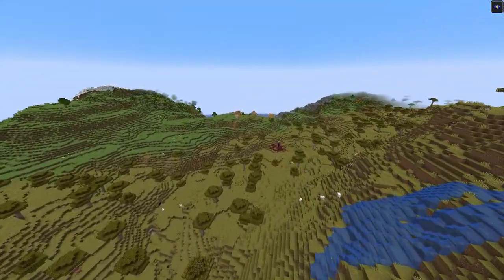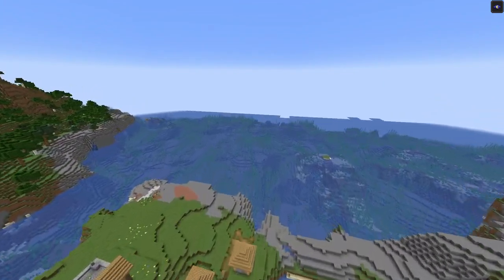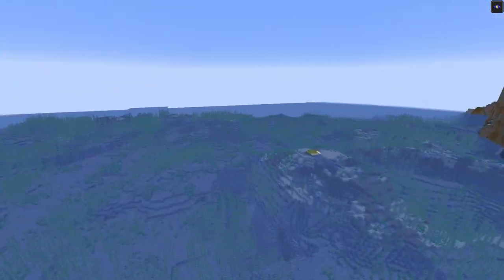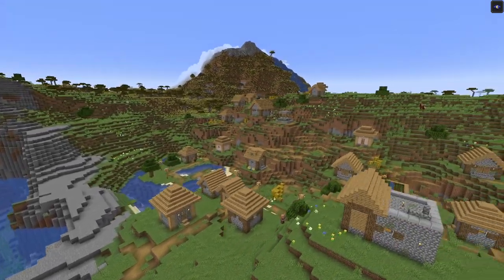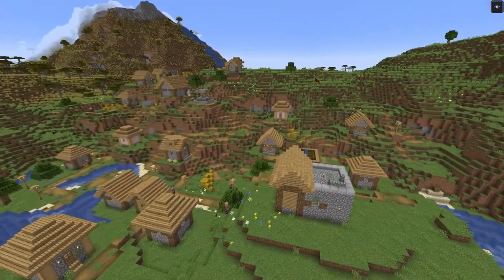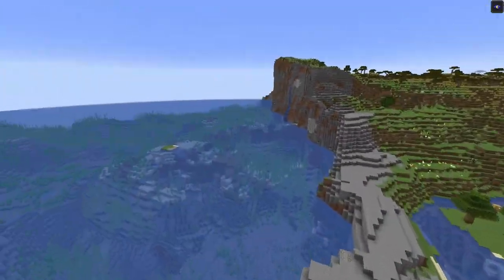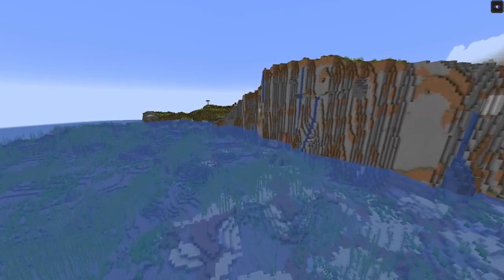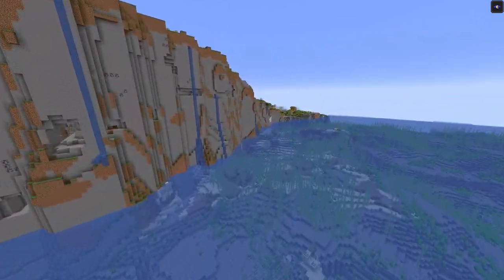If we just travel over here, you're going to find the other port, as I like to call it. You have another village — it doesn't have a dock, but it's right on the edge of the sea again. And it has this beautiful cliffside. It does have a blacksmith, so you're going to be able to get some loot. It's not the best cliff I've ever seen, but I love cliffsides in this game.